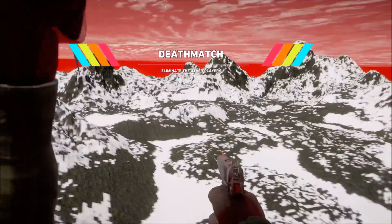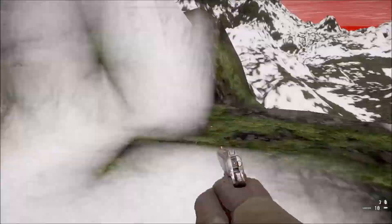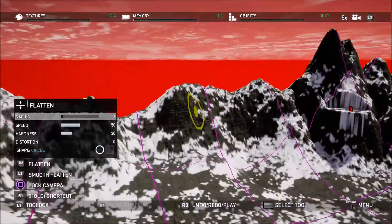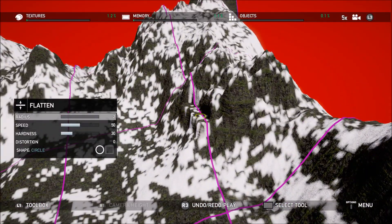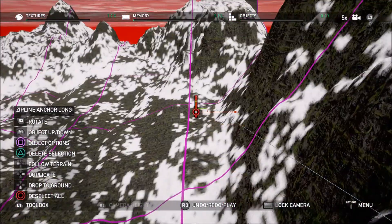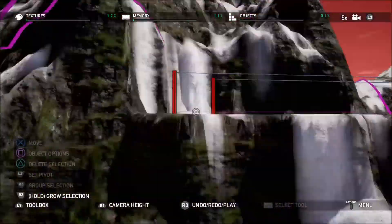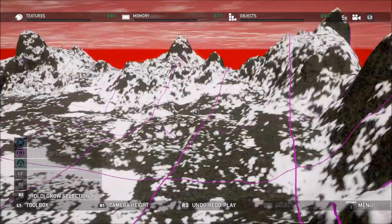The key tip — no joke — is the number one tip I would give for creating your own levels in Far Cry 5: constantly validate. Any time you place objects — terrain, doesn't matter — always go to your validation. Any time you add an object, validate it, because if you don't you're not going to find issues. Anyway, hope this tutorial helped — let me know, like and subscribe. New content coming up — I'm a ghost!